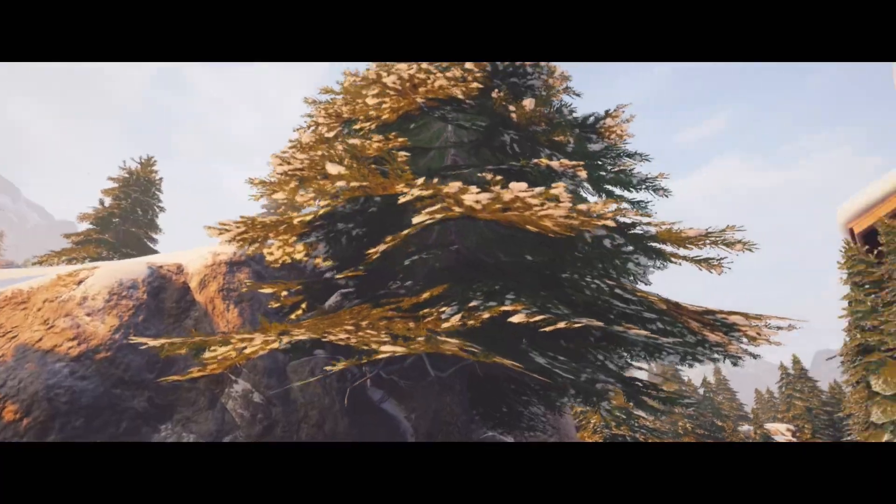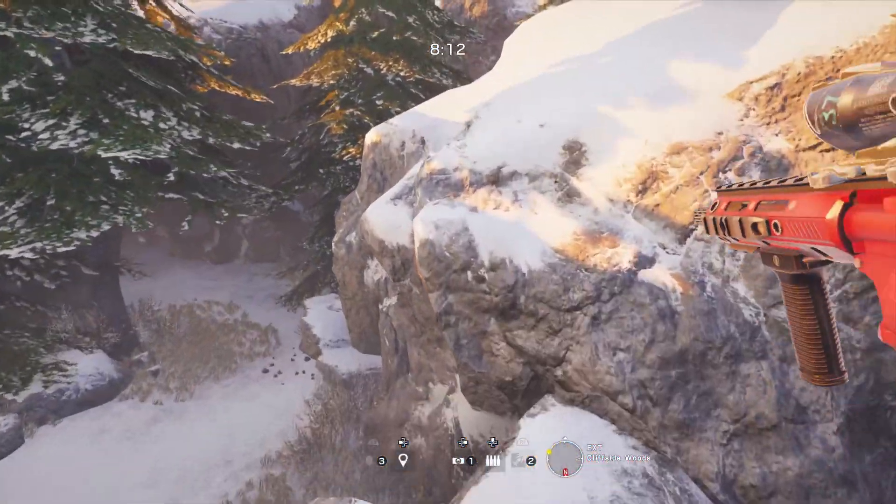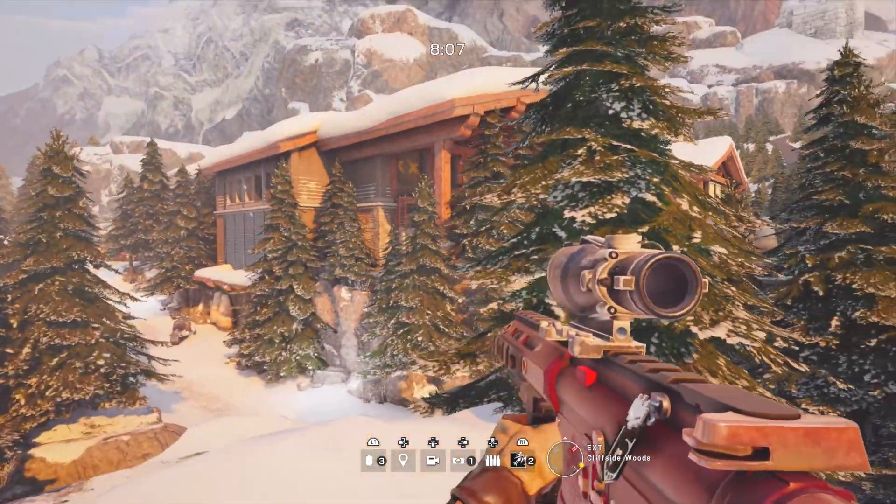This second spot on Chalet is a bit of a bonus one. By vaulting up on top of that large rock, you can catch anyone who's trying to push out that balcony door to get the easy spawn kill. You can pick them off and get off to a good start in the round.